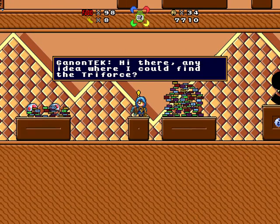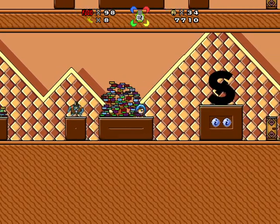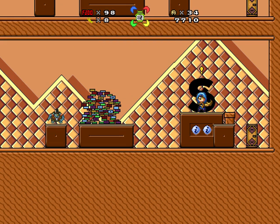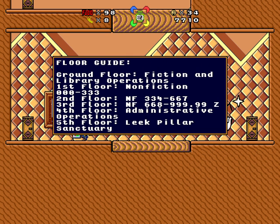He doesn't come back since the library opened today. I didn't think he was that enthusiastic about Chateau Kaizo Shop, but I guess I was wrong after all. Hi there. Any idea where I could find the Triforce? How can I help you? The Leek Pillar Sanctuary is on the top floor by the door with the golden lock — here, let me give you the key. I like these keys. Ground floor: fiction, library operations. First floor: non-fiction. Second floor: non-fiction. Third floor: non-fiction. Fourth floor: administrative operations. Fifth floor: Leek Pillar Sanctuary.